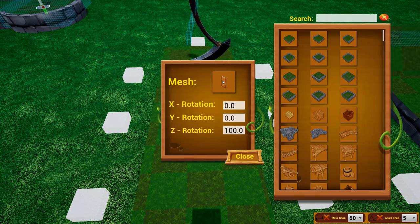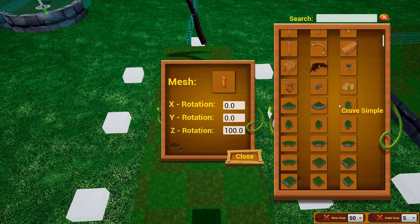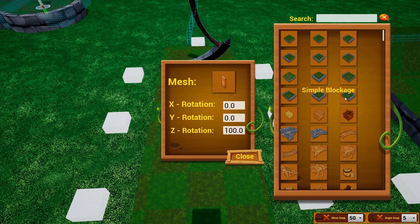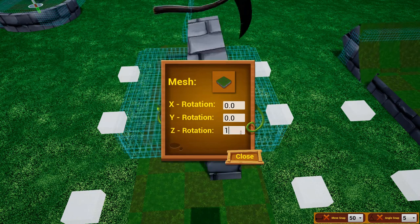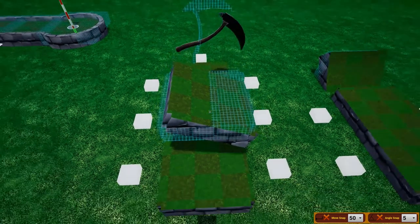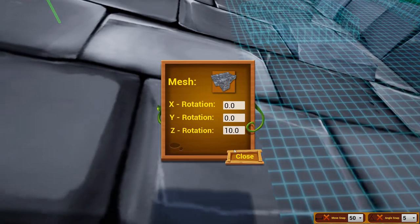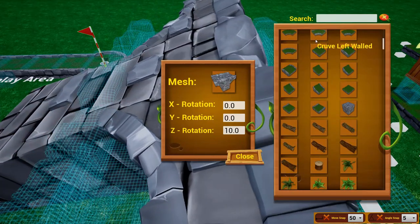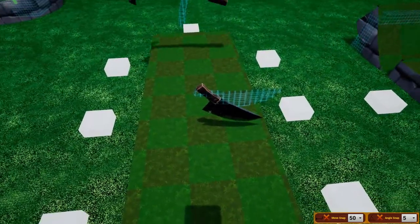You can also change the rotator's mesh, which changes the object it uses. Unfortunately the only tile pieces available right now are Grassland — hopefully in the future we'll get Pirate's Cove, ghosts, graveyard, and all that. But we can use this to make a rotating lane, a rotating bridge, or even a rotating knife — a very slow moving knife.